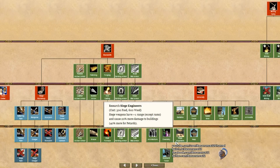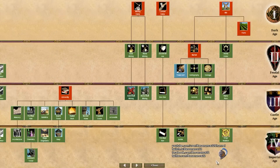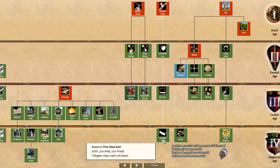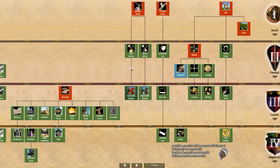With Arquebus making bombard cannons and organ guns benefit from ballistics, the Portuguese may not actually need siege onagers to deal with large groups of enemy units or an opposing siege line. The extra range and damage from siege engineers will also help the Portuguese siege line efficiently deal with opposing enemy siege weapons and buildings. The last important part of their tech tree is the lack of gold shaft mining, but having access to both crop rotation and two-man saw are generally more important for bolstering your late game economy. With the 15% gold discount on all units, I don't think the Portuguese will mind not having gold shaft mining.